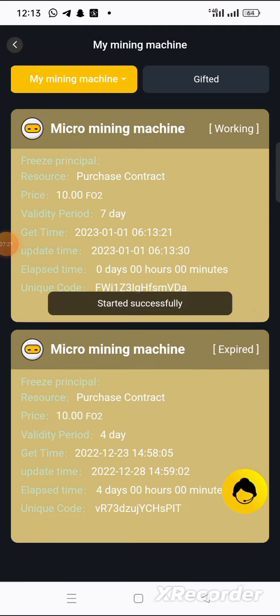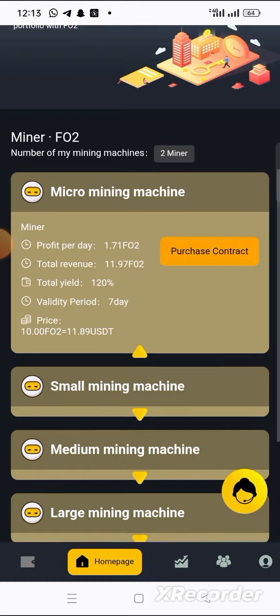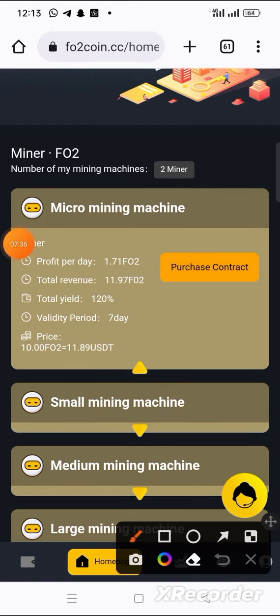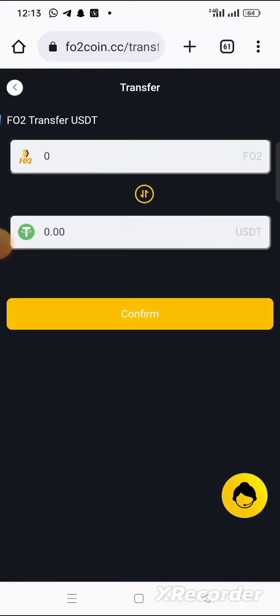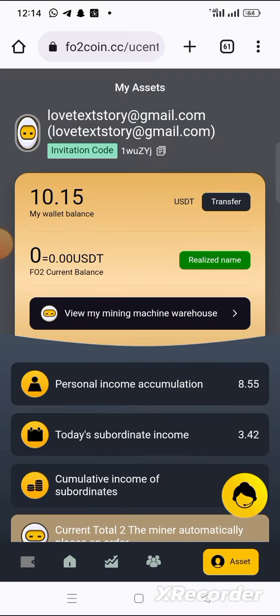Started successfully! This mining machine will now work for seven days. It will be making me about 1.71 fo2 per day. That 1.71 fo2 is equal to about 2.03 USDT every single day. For seven days that means a total income of about 14 USDT.